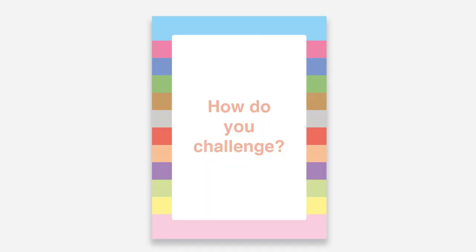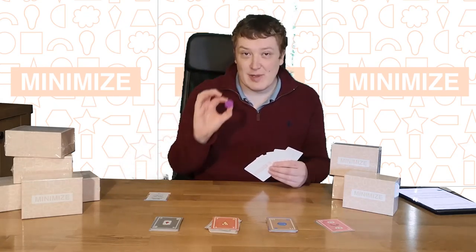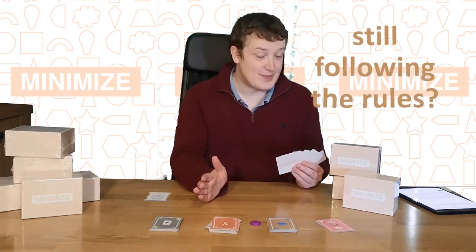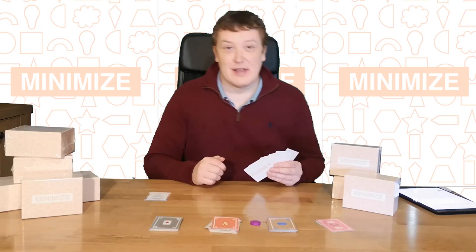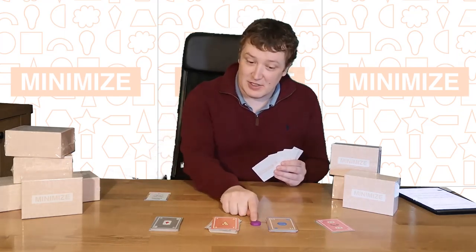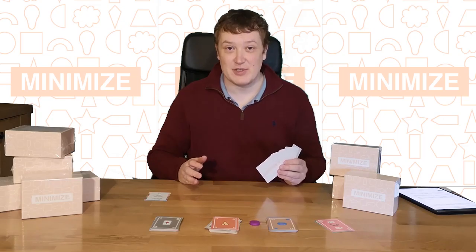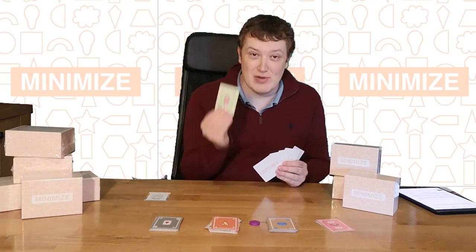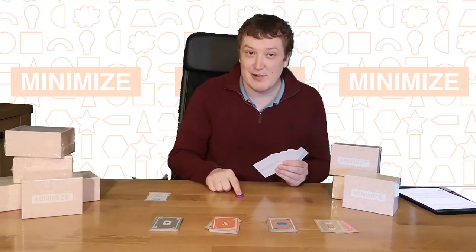Everyone starts the game with one of these challenge tokens. If you're ready to challenge, at the start of your turn, put the token down in the middle of the table and say 'challenge.' We go round the table to see who has the best score. If you have the best score, you go through to the next round, but if someone else has the best score, they go through and I still lose my token. Now I can't challenge, and I'm relying on having the best score when someone else challenges — unless I can find and then discard a 13, which is another action card, and that gives me a token back from the middle, if any are available.